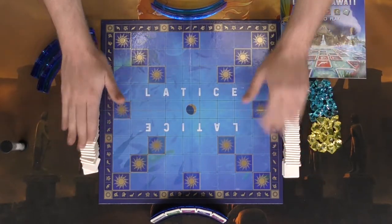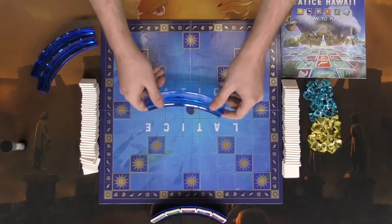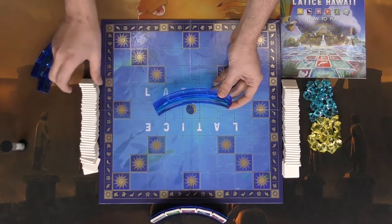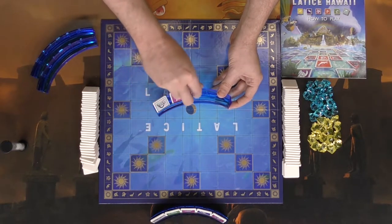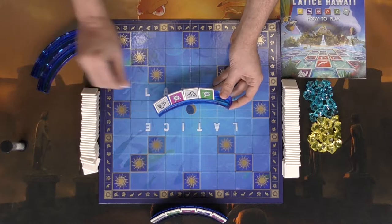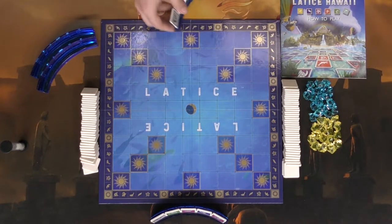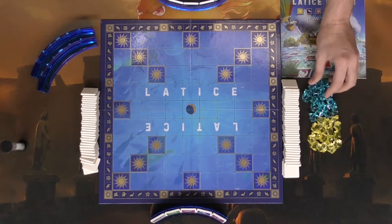There are also these little tile holders — similar to what you'd know from Scrabble — which will hold five tiles, which is how many you're going to be using in the game. Then you have the stones: half stones, which are blue stones representing half of a stone.